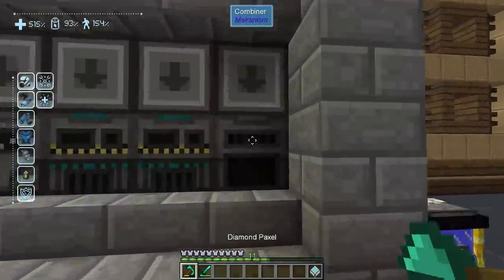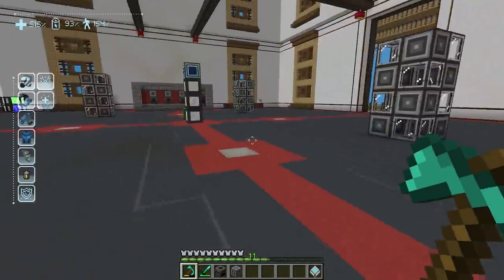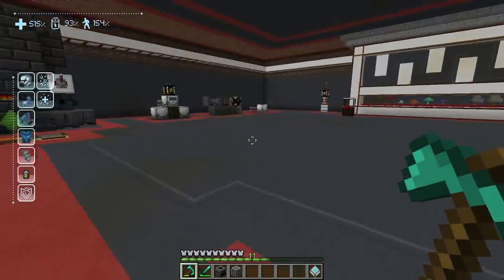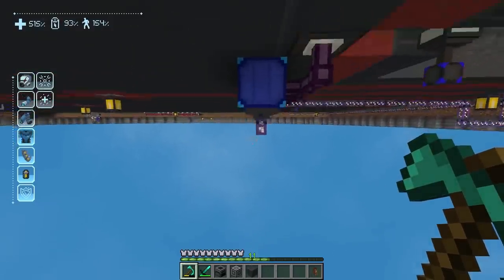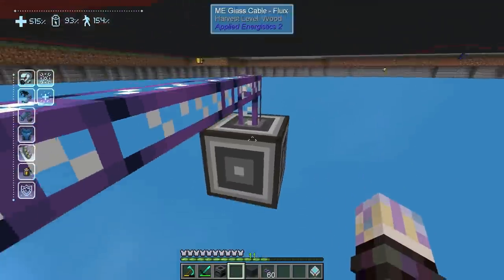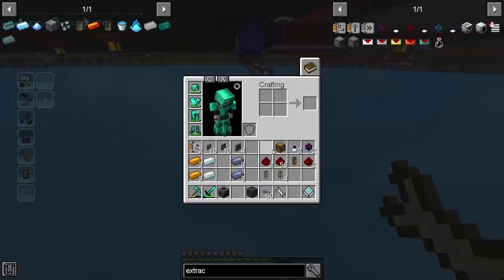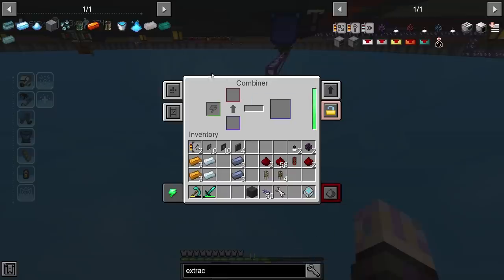The combiner is a little weird to automate just because it has two sides — one comes in the red channel, one comes through the blue. We can't really automate it here because of how our space is, so I'm going to move it downstairs. Let's go down here. I have cable over here, so let's just do it over here. We'll run off this cable and bring it over this way. Then we're going to grab ourselves an MB interface — we'll aim that, then run it into a chest, so we can pipe into the machine to the different sides a little more cleanly.